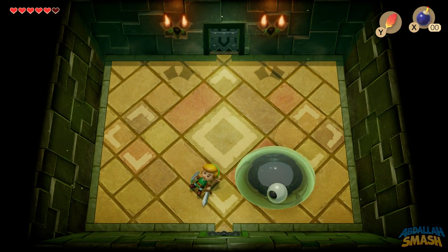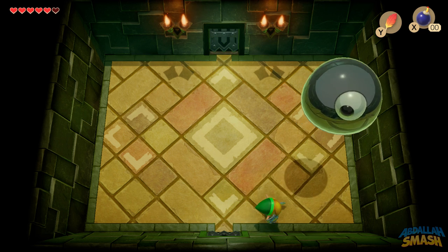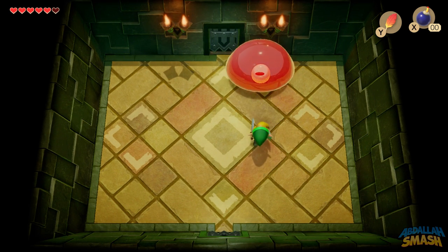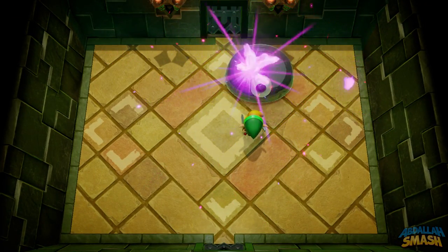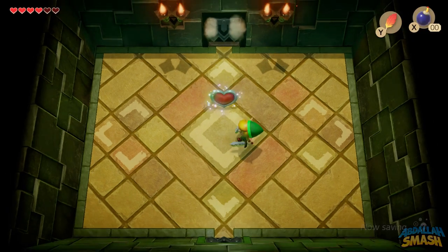You'll also notice over here that he is going to absolutely stun the ground. If you do have your Roc's Feather equipped, you can jump over that shockwave and then you won't be stunned — and you can get some free hits, just like I did over there. Super fun. Relatively easy boss. He will jump off a little bit, so that depth perception might make you miss a sword swipe. But there you have it — there is the boss of the dungeon.